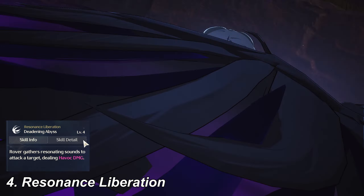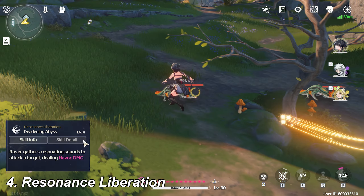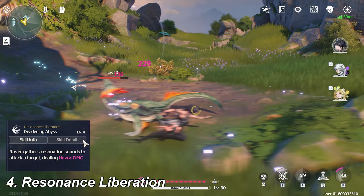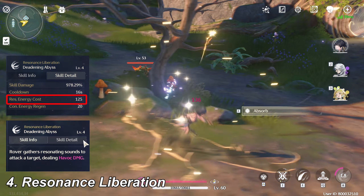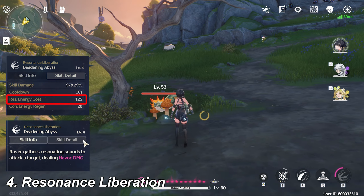Resonance Liberation is the most powerful skill of the character — you can call it the character's ultimate skill. Unlike resonance skill, the ultimate needs to be recharged with energy to use. You can refill the ultimate by dealing damage to enemies or defeating enemies. The ultimate consumes energy to use; if the energy cost is a high number, it takes longer to refill.